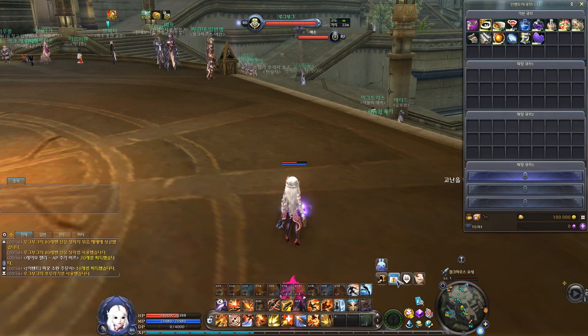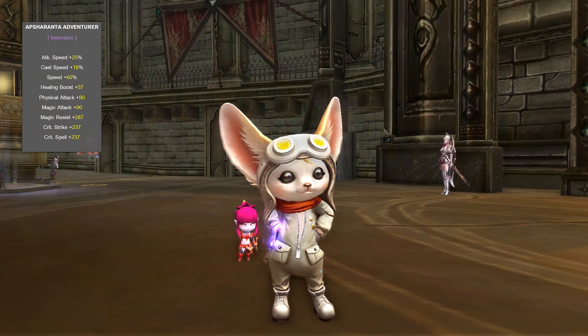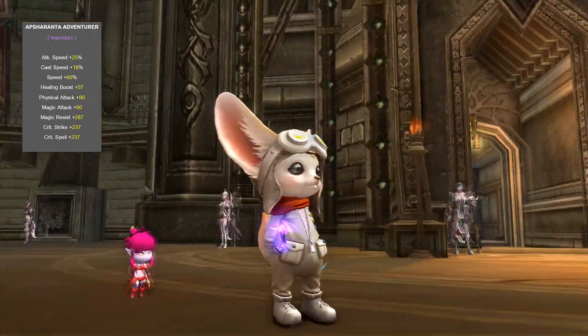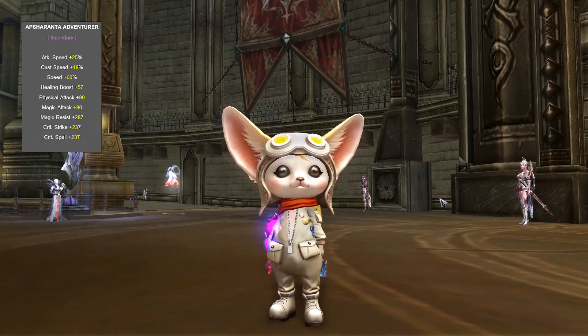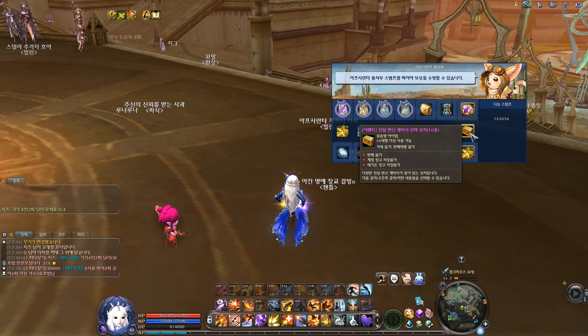The third event is basically a reworked Atreyan Pass. On day 1 you get a legendary transformation contract that allows you to transform into Absaranta Adventurer. This transformation has both attack and casting speed, so it may not match some classes. However, a more appealing transformation can be acquired on day 14, when you'll get a selection box of legendary transformations — 10 types.